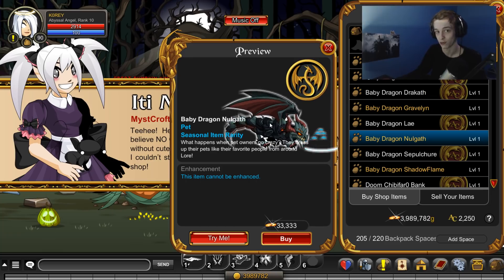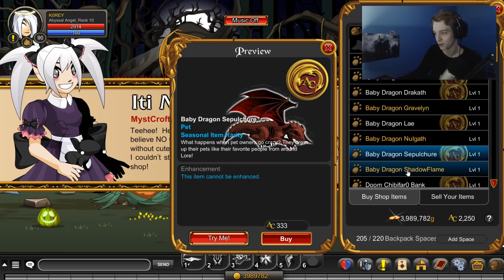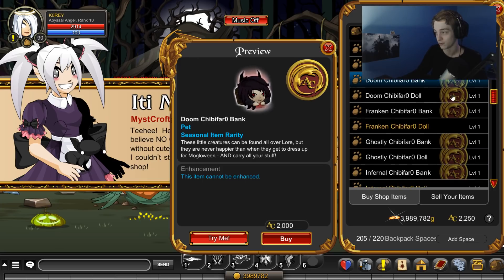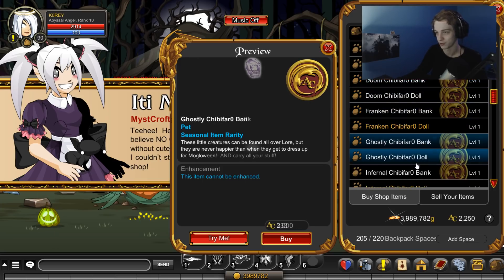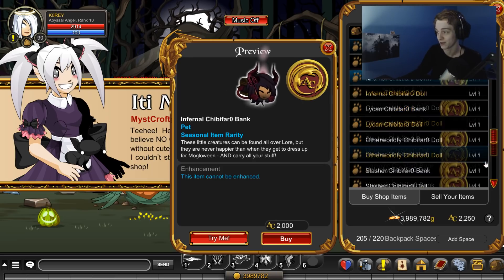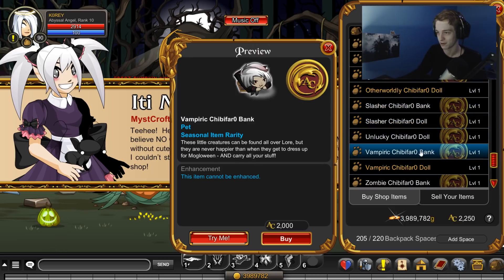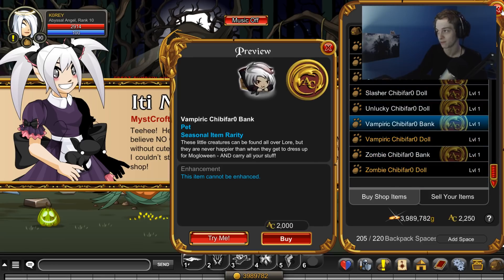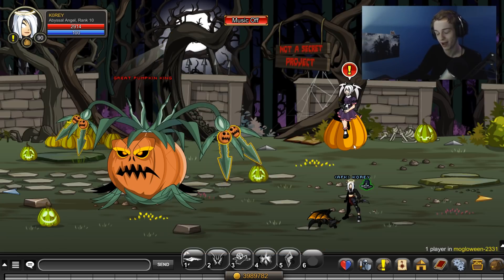You can get the null dragon for diamonds — slash join evilwarnull, one word. Really cool. There's also another one for legion tokens in the underworld if you want that. Now there are little bank pets and a bunch of cool stuff in this pet shop — a lot of chibis. I won't go through them all; you can come and check this out yourself. Really cool pet shop — if you like Farrow stuff, I personally do.